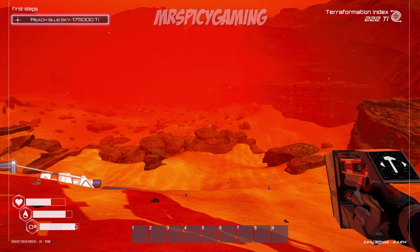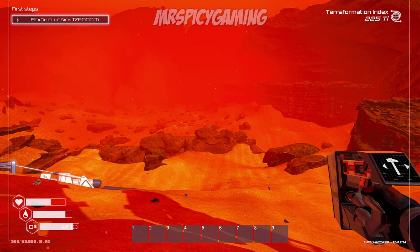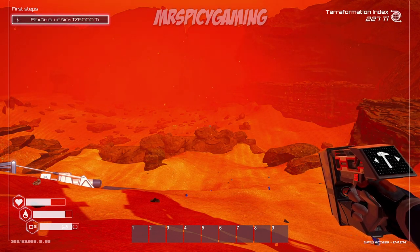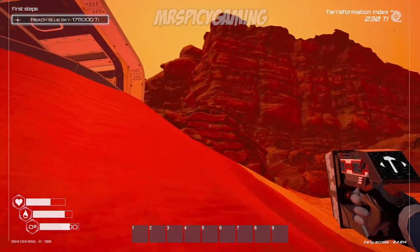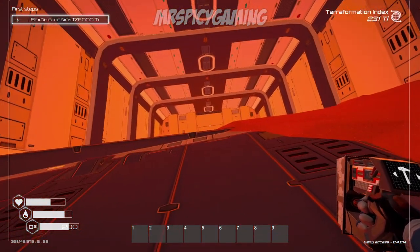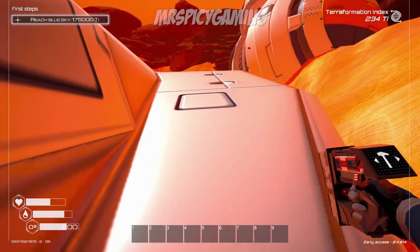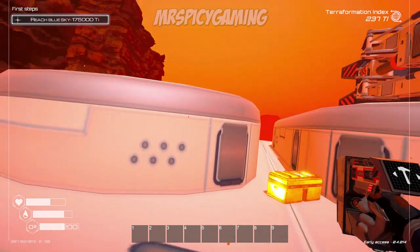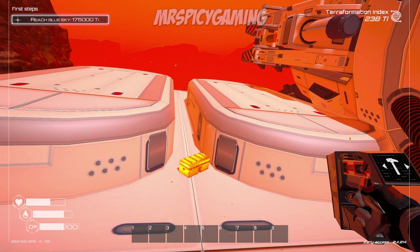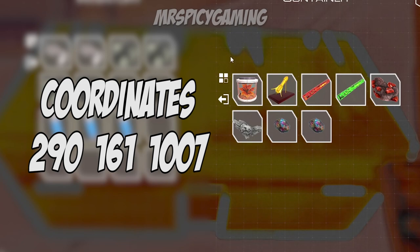The first one is in the starting valley — the original starting place, though there are more starting places you can get after this. You look up the hill and you're going to see a big wreck at the top. Come up towards the doorway and walk around the side — jump onto the little ramp slope, come around in between these two oval structures here. Right here you have your first golden crate, and those are the items you get inside it.